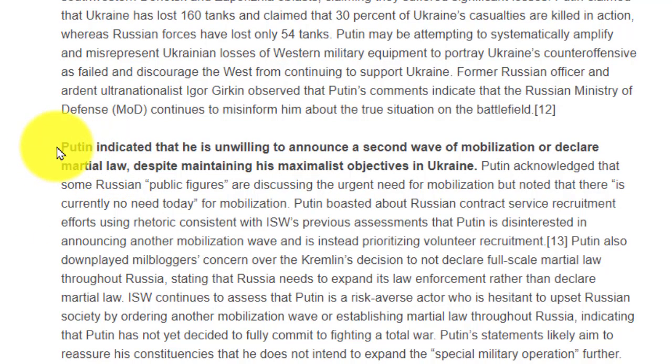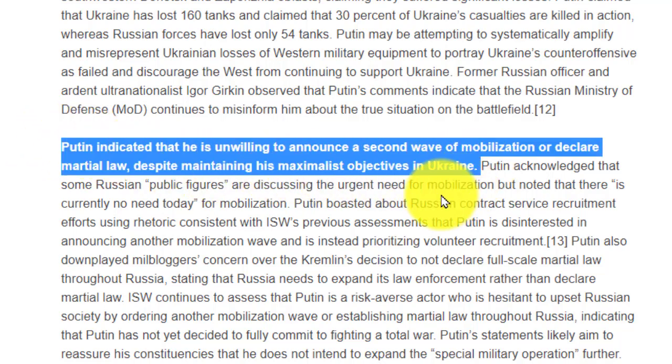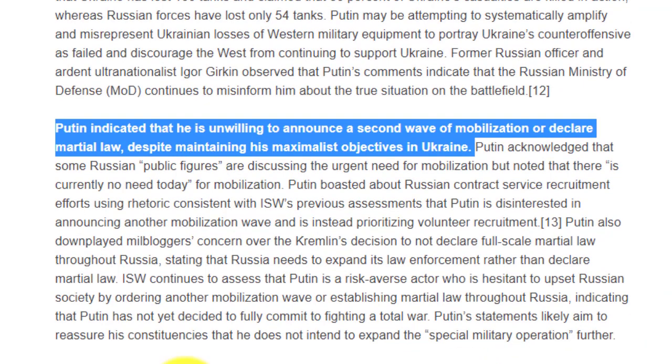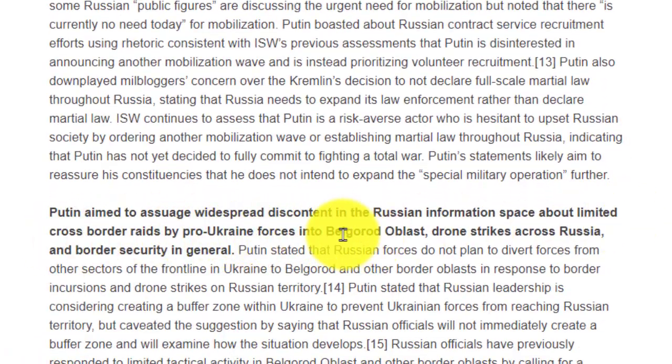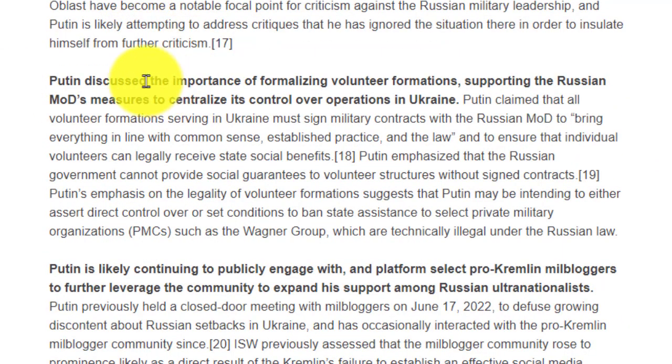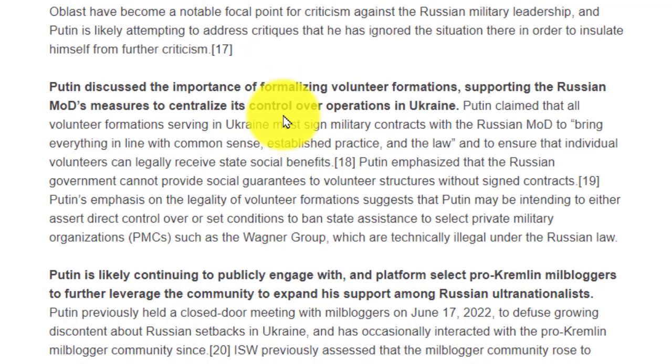Putin indicates he may be willing to announce a second wave of mobilization, potentially going all in with another round. A lot of Russians have already died or been injured, and the Wagner Group has suffered approximately 50,000 casualties. There are also significant drone strikes on Russian border areas. Additionally, Wagner Group leader Prigozhin has been fighting against Russia's top generals, creating significant internal conflict.